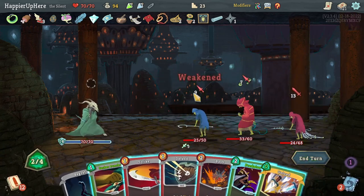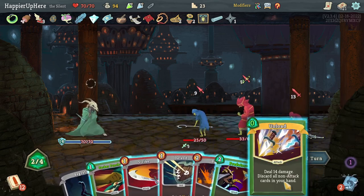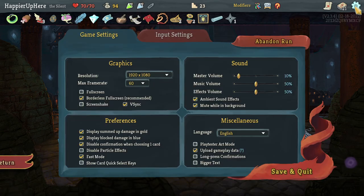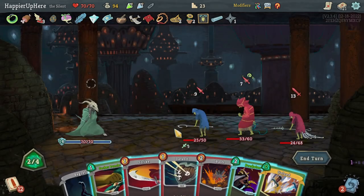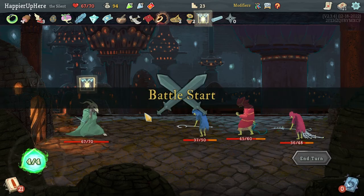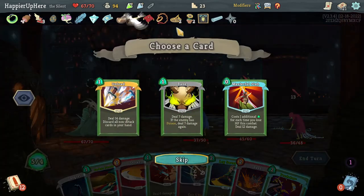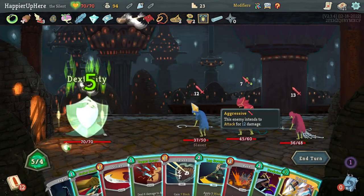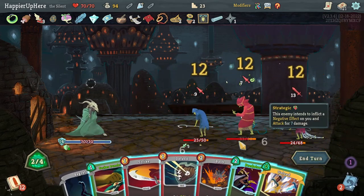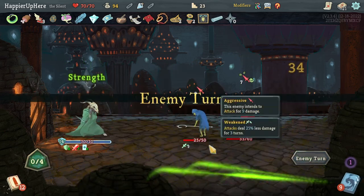Let's do Dagger Spray then Leg Sweep — but I'm missing some damage. What if I do Sucker Punch, Unload? That's one too short. I should have used the Dex Potion — that would have been enough. Let me reload, because I didn't consider the frontliner attacks for 13 rather than 7. Let's do the same and drink the potion so I can do Leg Sweep and be fully defended. Dagger Spray, Predator, then Unload — gain extra strength that way too.